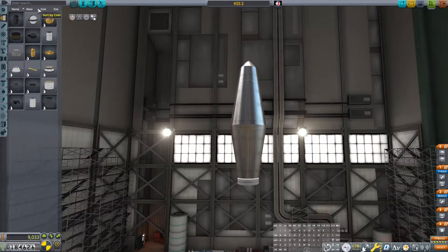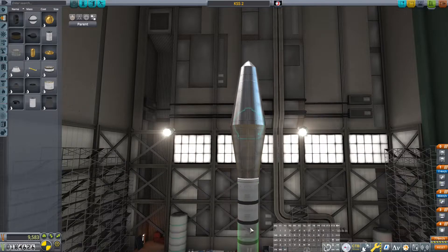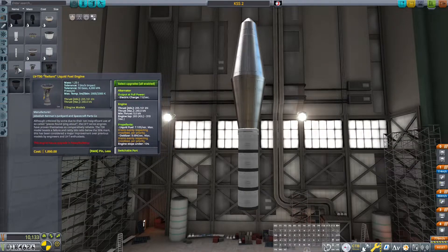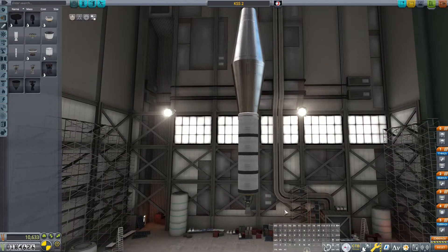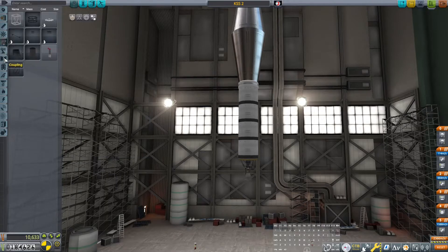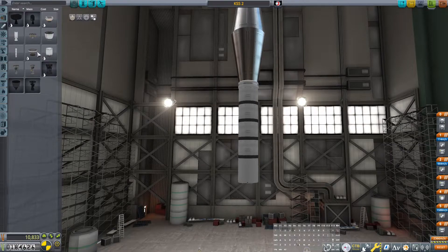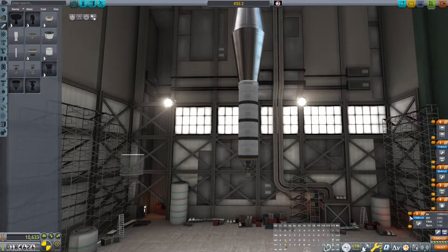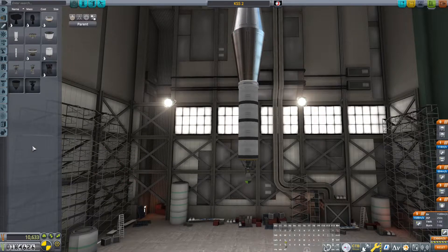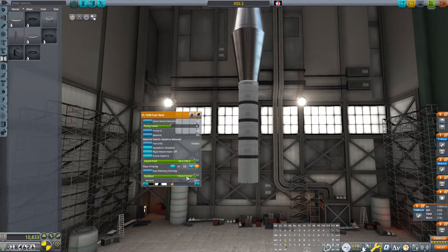Now we just have to get this into orbit, which shouldn't be that hard even for us. This is liquid fuel — I'm sorting by mass. Let's go with the Valiant engine. What does this give us? 1588, which is pretty good. We actually don't have any good solid rocket boosters for this size of a craft. I think we actually need another stage. We're going to go a little standard on this thing.